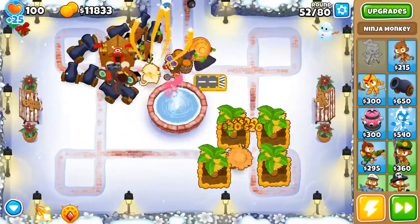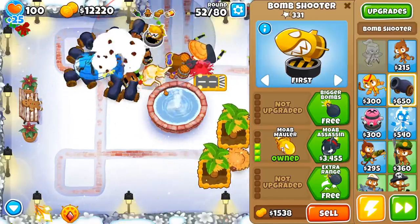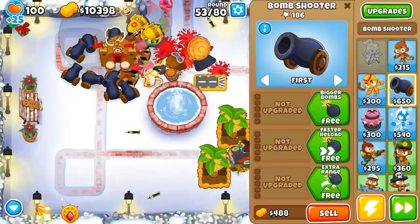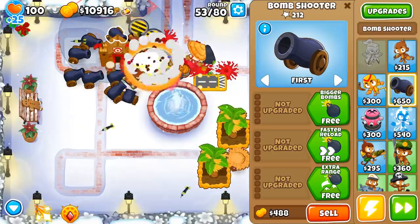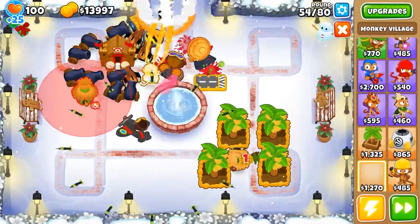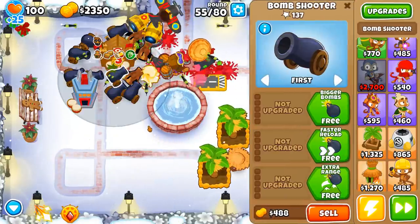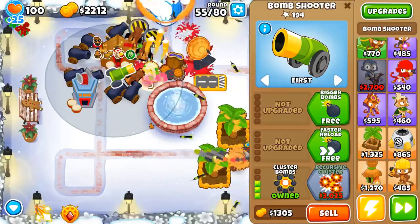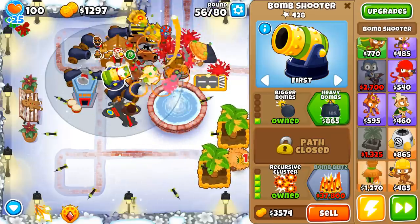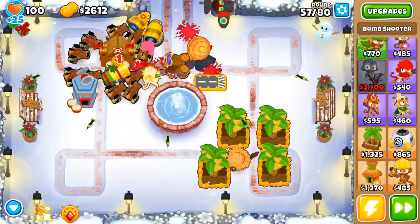Let's get a couple Moab Maulers. The cannons, even though this one looks different with the Pat Fusty glitch, all the rest of the upgrade skins do not look different. Let's go Bigger Bombs and Heavy Bombs on this guy, and Frag Bombs on that one to mix it up a little. Moab Maulers are okay but as you get to bigger BFBs and such, they don't seem to do as much damage as they probably should. But look at all these chunky cannons — I love it.